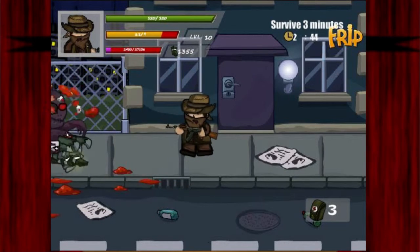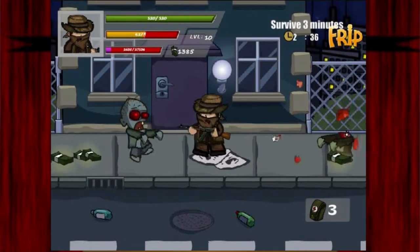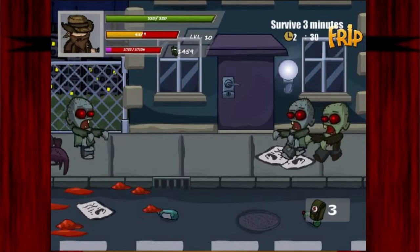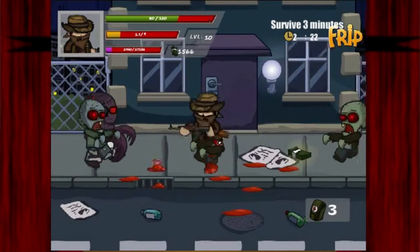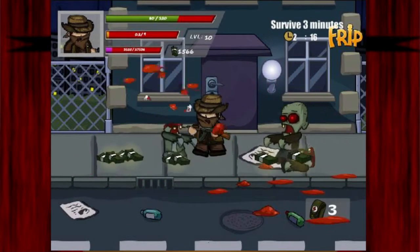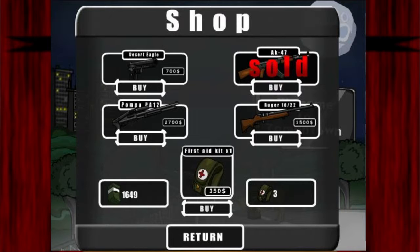I think pretty much the aim is to just not let the zombies get too close, because of hitboxes. You can shoot from pretty much any range, so as soon as they start getting close the hitboxes are quite difficult — there's been a few circumstances when I've had zombies directly next to me and I just can't shoot them.